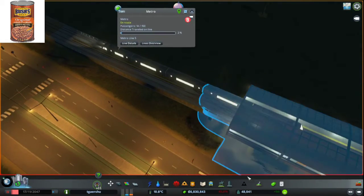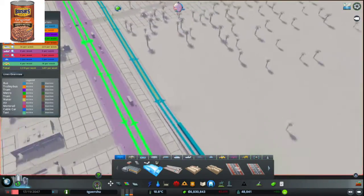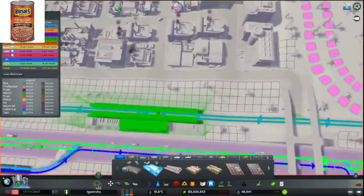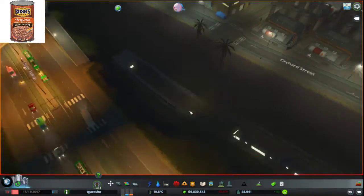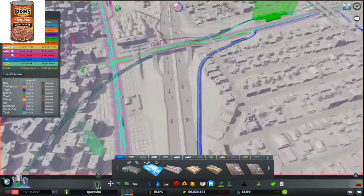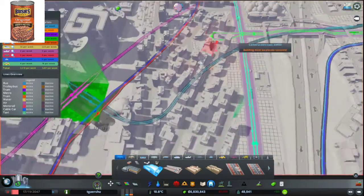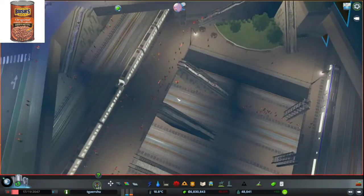Basically what it does is it stops here. This is actually the beginning of the line. It comes here, and then it comes here, and then it dips down into a tunnel with no stops. But considering it's a really short distance, I don't think I need any stops in there.